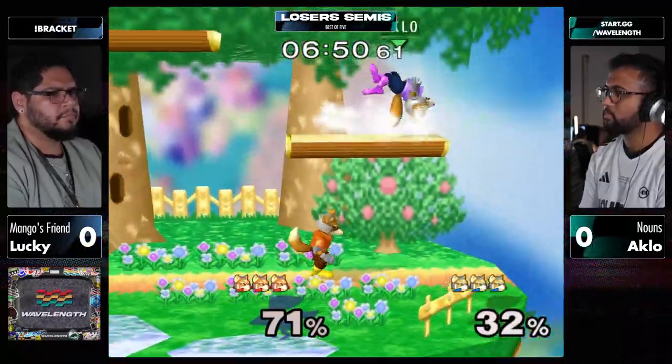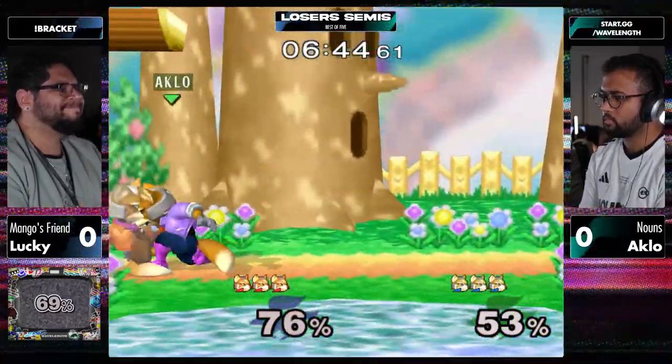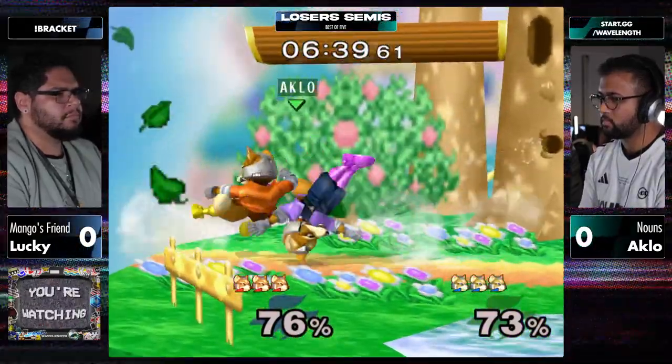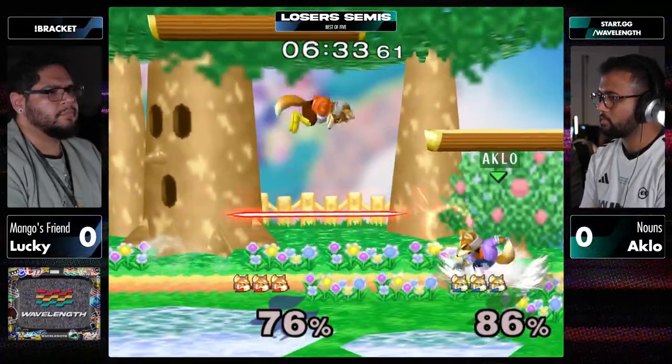What we're seeing is zero hesitation from Lucky, and also really good on punishing the defenses of all these spaces he's up against - waiting for the spot dodge at that particular moment, wave dashing back, waiting for a roll or spot dodge and then punishing. He was also dash dancing in a range where he could react, like a soft read on it.